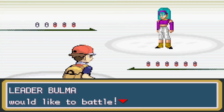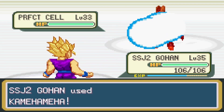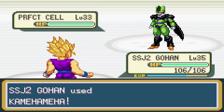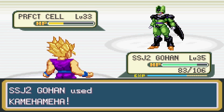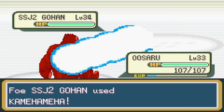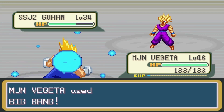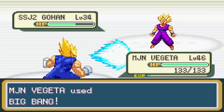Now I was ready for the gym. The fourth gym leader was Bulma. Bulma led with Imperfect Cell and I led with Future Trunks. Future Trunks took out Cell with 3 Finish Busters but took a lot of damage, so I switched in Super Saiyan 2 Gohan. Bulma sent out Imperfect Cell again, and Gohan killed Cell with just 2 Kamehamehas. Up next was Bulma's last fighter, a Super Saiyan 2 Gohan. I sent out my Uzaru, which did not go as planned, so I sent in Fujita, and Fujita took him out with one Big Bang Attack. Four badges down, four to go.